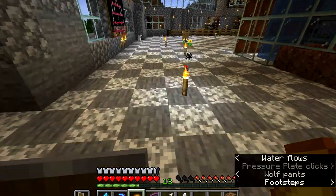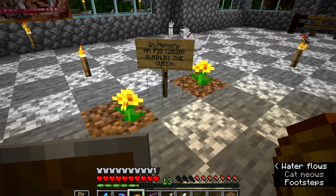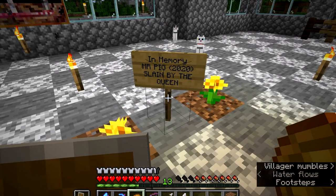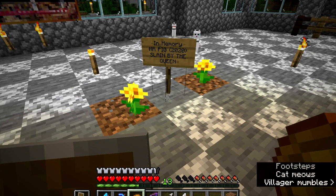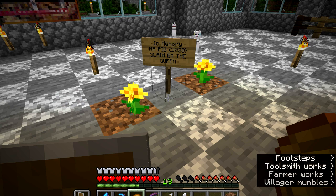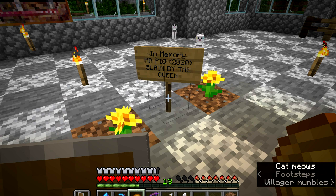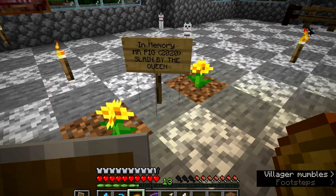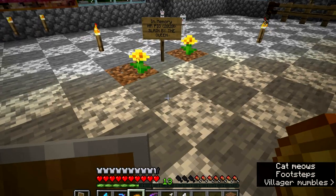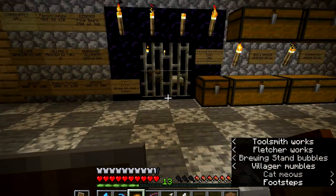As you can see the floor has been nicely done. There's a funny incident where Queen Heyshe was trying to shoot the Doctor - the Doctor says a lot of things he shouldn't say, and she was trying to shoot him. He moved, and the pig that was here died. So I just made this little in memoriam sign and put some flowers. And yeah, we have a prison here.